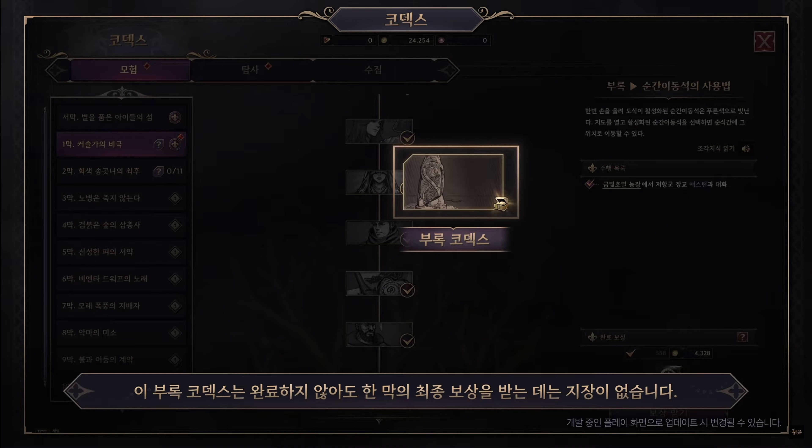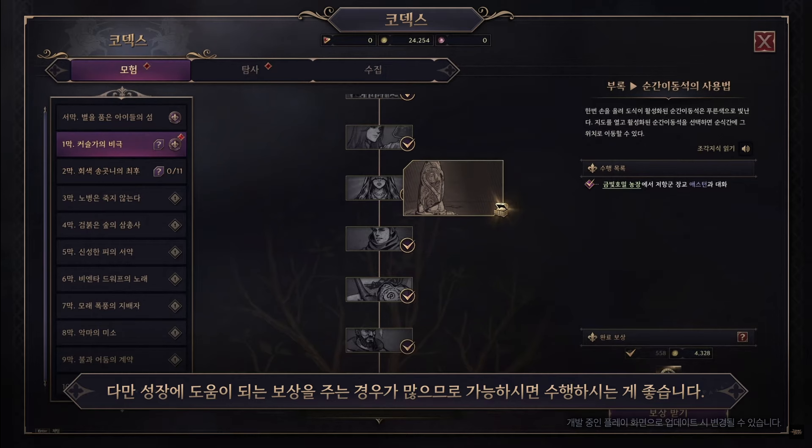You can check the progress of various adventure codexes in the Adventure tab. Adventure codexes are divided into acts and you can press a button to receive the final reward upon completing an act.